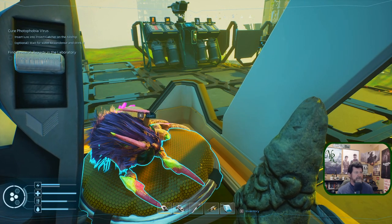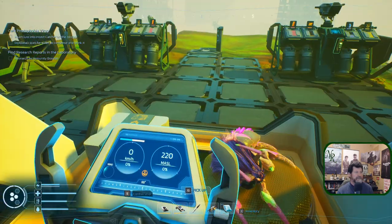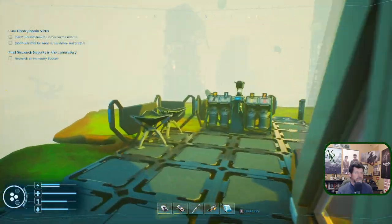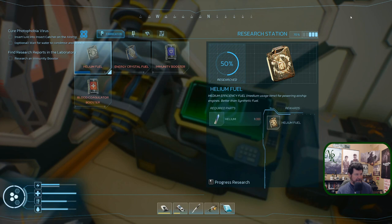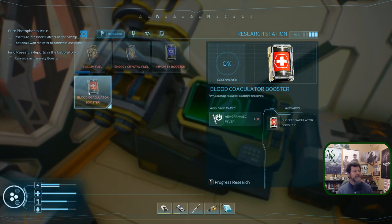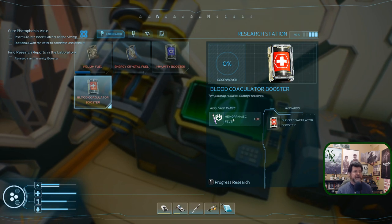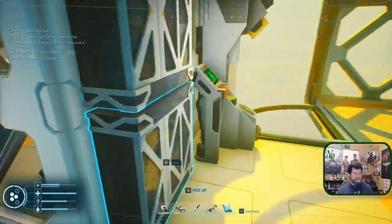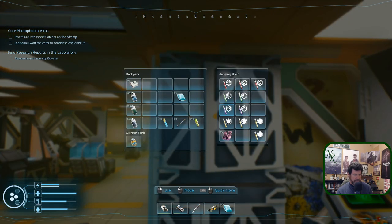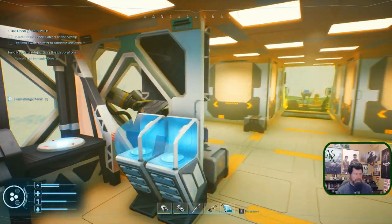Welcome back to Forever Skies. Poncho's exhausted. I'm still sitting over here in the lily pad where we started and ended last episode, thinking through things. We added another potential booster — the blood coagulator — that takes the hemorrhagic fever virus, and we found that that was in the cricket.